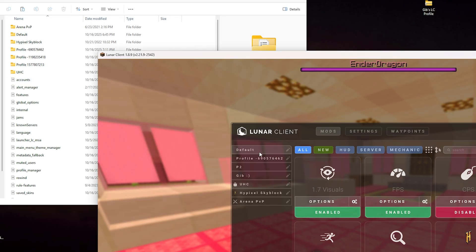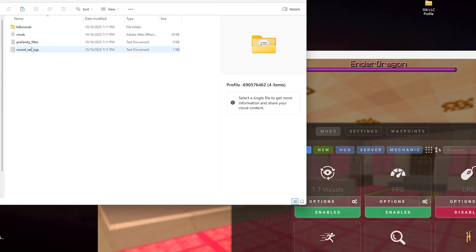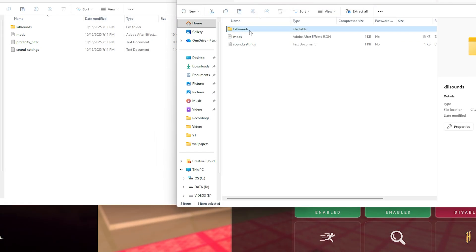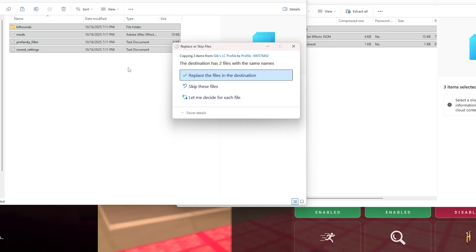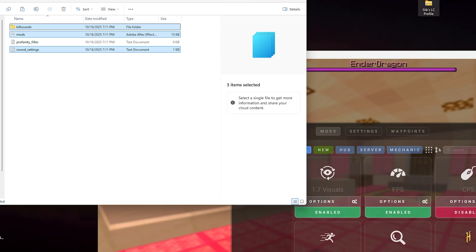Now you're going to want to find the profile that you just made — mine is 69057 — so I'm just going to open that folder. There's obviously all this stuff here that I already have, which is my default. But I'm going to open my Lunar Client profile, which will be downloaded in the description. Then you just want to open it, ctrl-C to copy, highlight all of the files, and ctrl-V to paste. It'll replace whatever it doesn't have. For me, it's only two files, so we just replace those and we're done with this part.